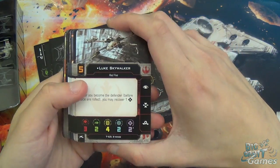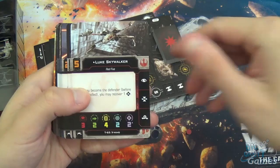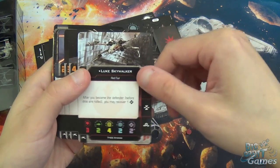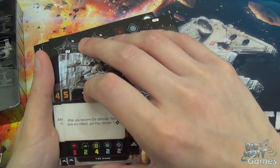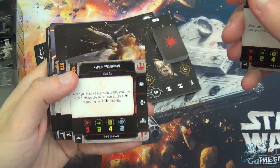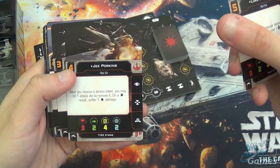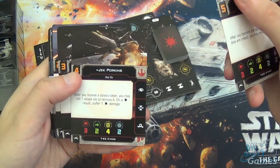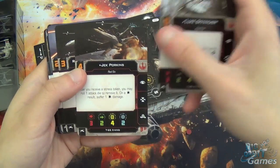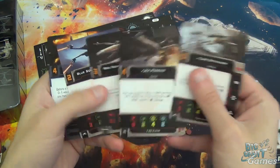Onto the pilots. We've got Luke Skywalker, who is amazing — obviously an X-Wing pilot. He has two force charges, and the arrow next to it means he can gain them back. After you become the defender but before dice are rolled, you may recover a force. So he's going to be using those force charges to modify dice all over the place. Then there's Jek Porkins, which is very thematic — after you receive a stress token, you may roll one attack die to remove it; on a hit result, suffer damage. I do like the theme of that: he gets stressed, he thinks he can pull up, but he can't, and he blows up. Then you've got Red Squadron Veteran and Blue Squadron Escort — those are your four choices of X-Wing pilot.